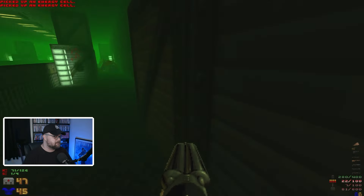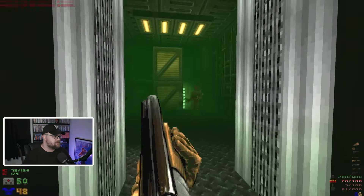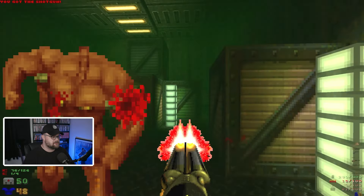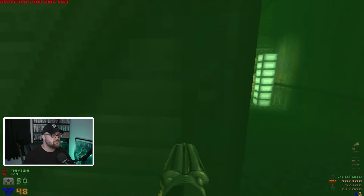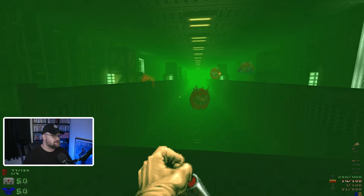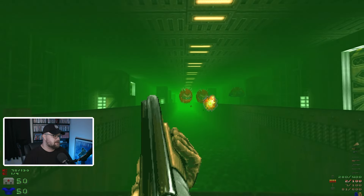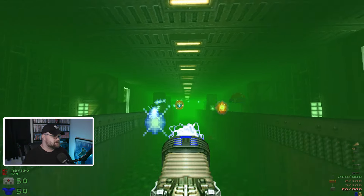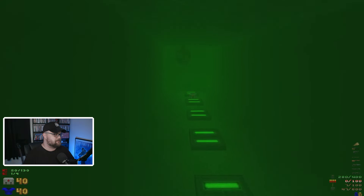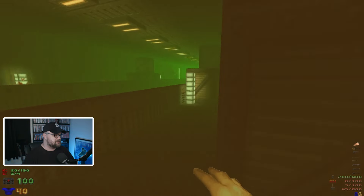This offshoot room leads to a pickup we need for one of the level's secrets — actually two if we do it quickly. That's our radiation suit. It itself is not a secret, but it will help us get a secret if I can kill all these things before the rad suit timer runs out, because we have to go swimming. We jump down and we're swimming in a rather deep toxic pool. It does hurt when not using the rad suit. We get a hidden berserk pack.